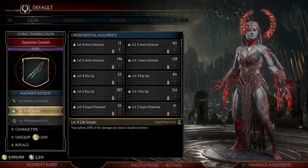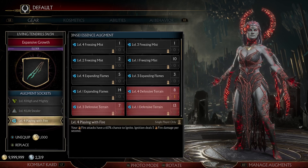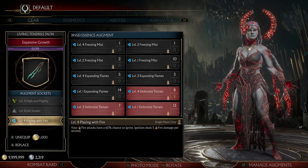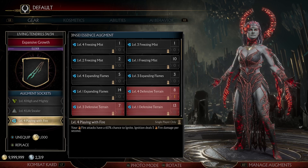Lifestealer is there just to get a little bit of health back when we're doing things. Then we have Playing with Fire — your fire attacks have a 60% chance to ignite, and ignition deals 5 fire damage per second.